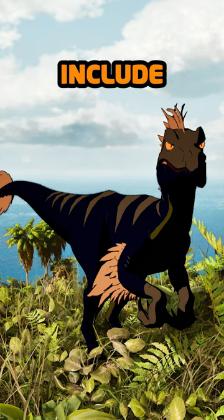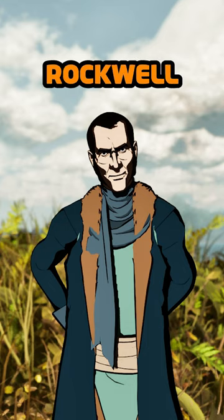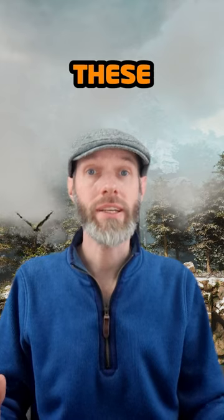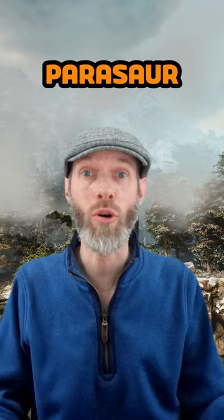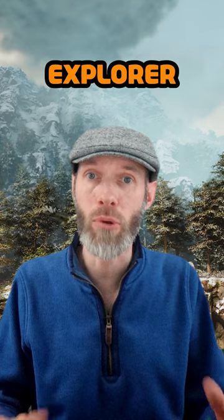The skins that are unlocked include the Raptor skin, the Rex skin, Sir Edmund Rockwell and the Mei Yin skin. These are in addition to the Dodo, Scary the Parasaur, Bob and Helena from the last update.